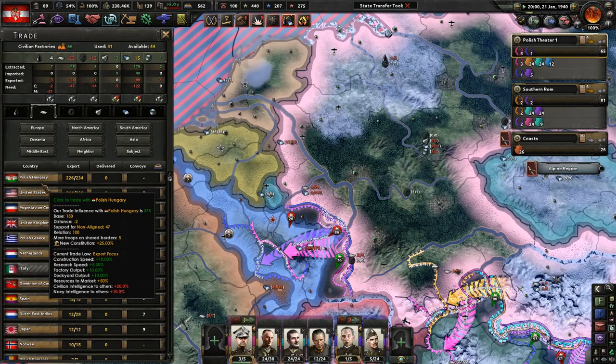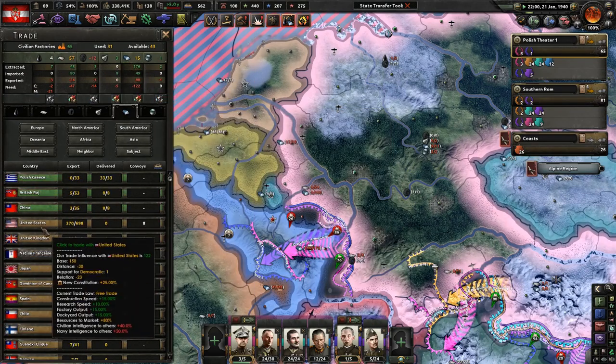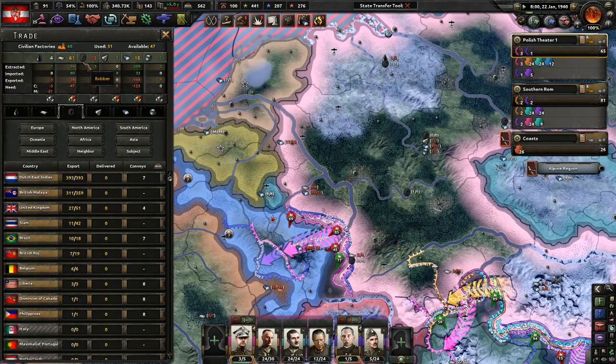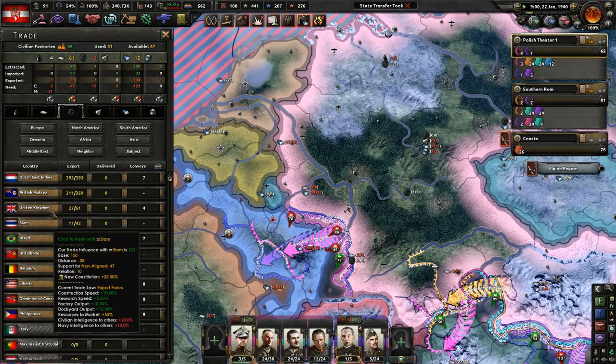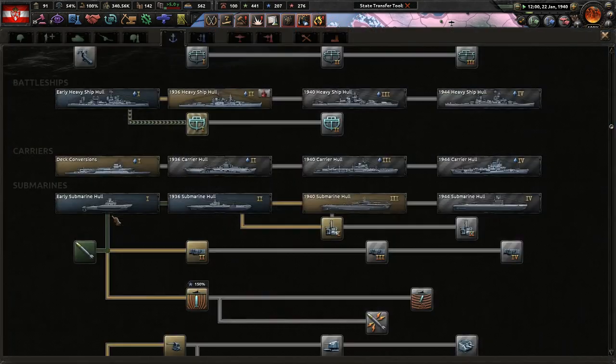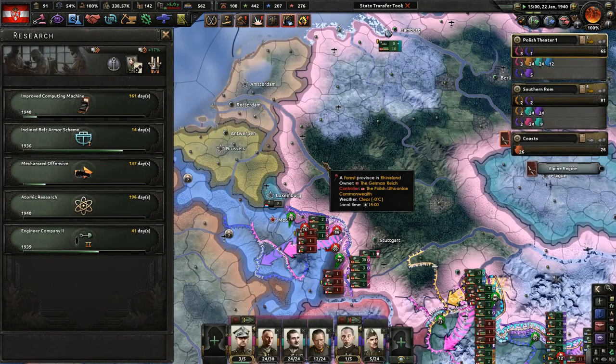Polish hungry please - thank you. Who are we getting this from? The Raj - oh nice. Do we have a puppet with a lot of rubber? No we do not. It's 1940, so let's just do normal 1940s tech, including more research speed and atomic research.